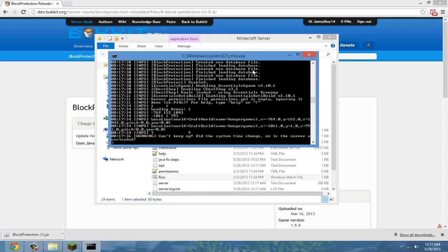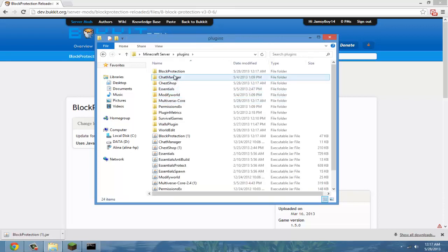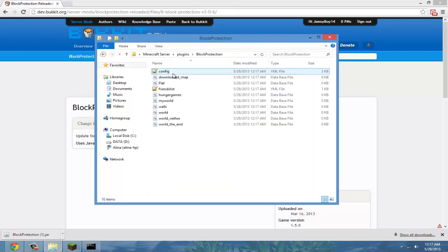Now that our server has restarted, go into your plugins folder, double-click on the Block Protection folder, and click on the config file.